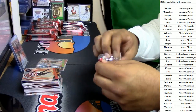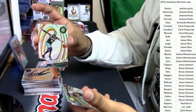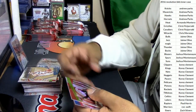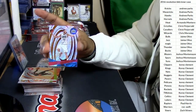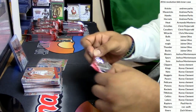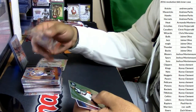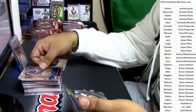Greg Monroe for the Bucks. DeAndre Bembry for the Hawks. Dario Saric for the Sixers. Dennis Schroeder for the Hawks. Blake Griffin for the Clippers. Carmelo Anthony, Knicks. Marquese Chriss, Suns. Michael Kidd-Gilchrist, Hornets. Dirk Nowitzki, Mavericks. Kevin Durant, Warriors.